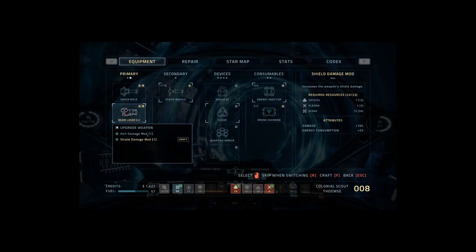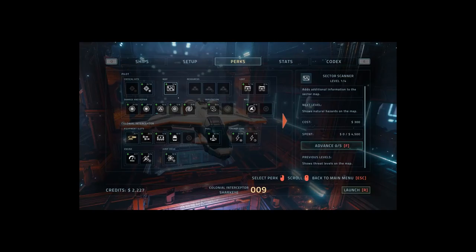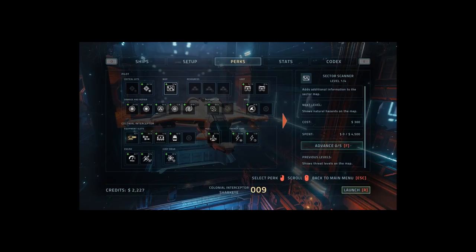In addition to the upgrades available from the ship's crafting system, there are upgrades available from the ship selection menu that persist between runs. These persistent upgrades use credits earned over the course of each run. Purchased upgrades can either be specific to a single ship, or general upgrades applied to all ships.